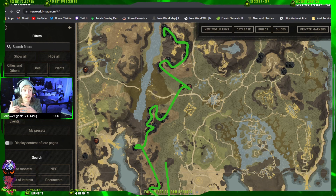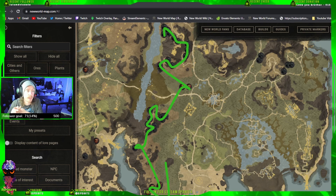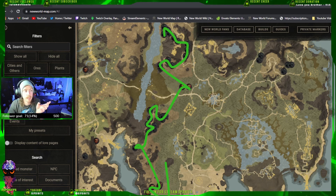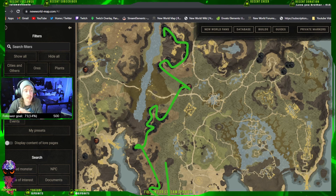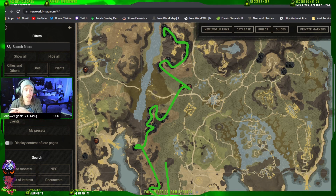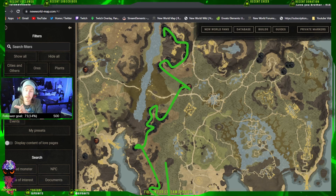After that, I end up recalling — I set my recall spawn point to Reekwater before I do this run. That way, at the end of the run, I can just recall to the city and then fast travel back out to this shrine and start it all over. That's what I do to get brilliant gems and pristine gems. Just make sure you have a mining luck gear set on whenever you're doing that.